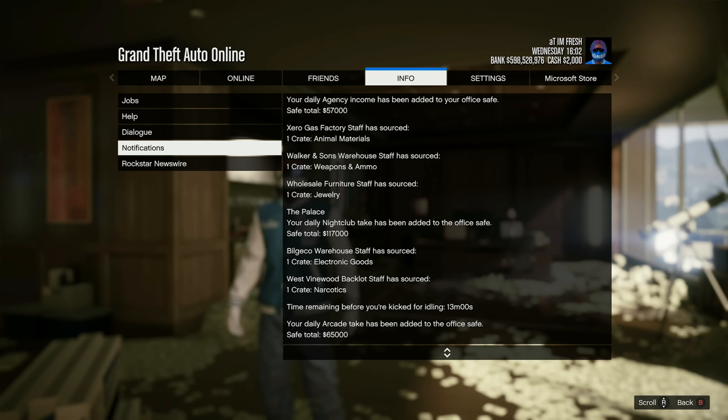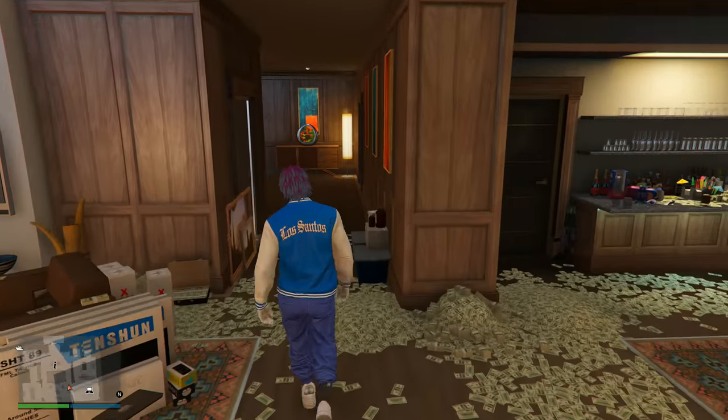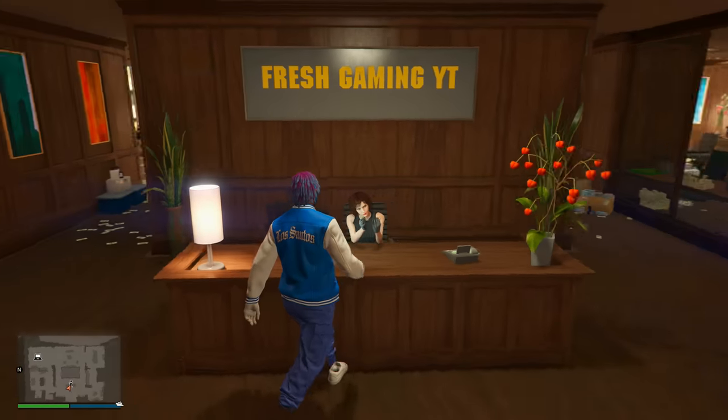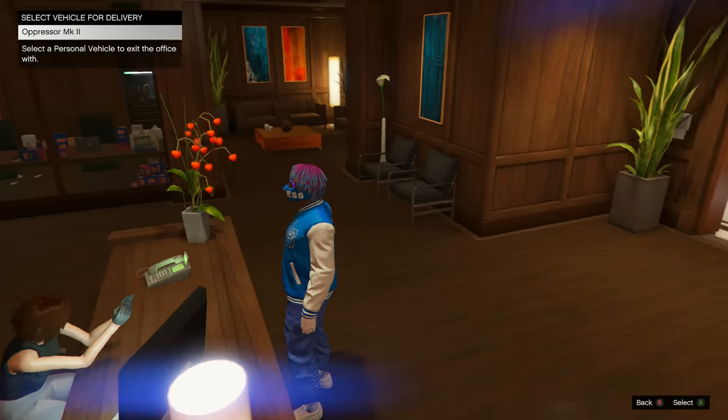When Lupe or your staff source crates, they bring anywhere from one to three crates — it's random. Either way, you're only paying $3,700 and it takes 35 to 45 minutes for delivery to your warehouse. With crates at 50% off, it's a great week to fill up your warehouses.